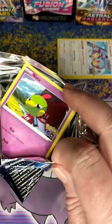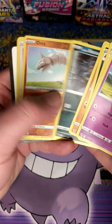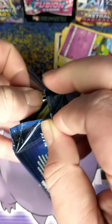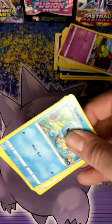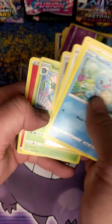If I get Blastoise, I'm not gonna do a celebration dance on camera, but I will do one off camera — I promise you that. Onyx. Snorlax. I could give you all the code cards — let's do that at the end. Snorlax Reverse. Regular Venusaur.